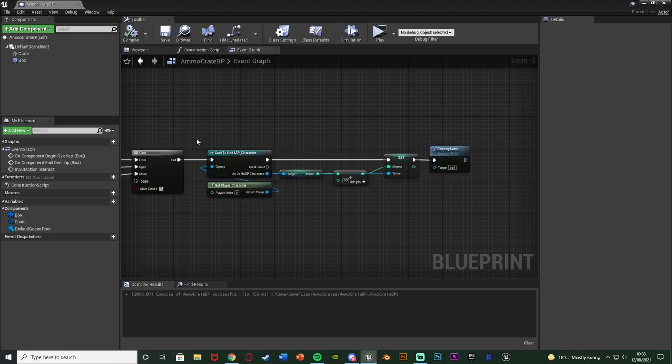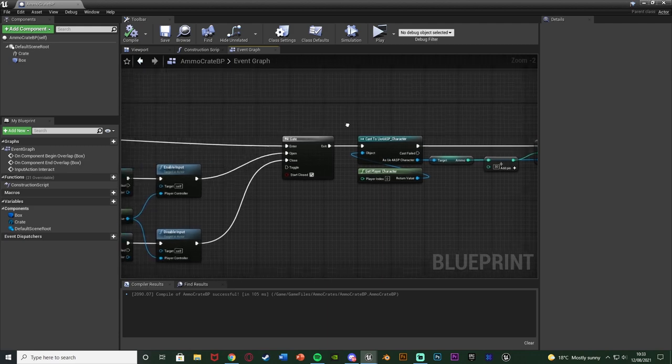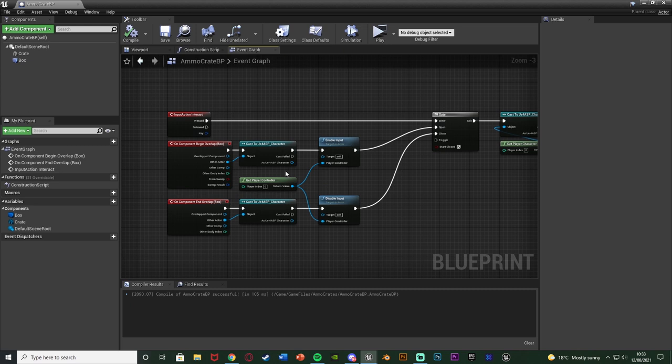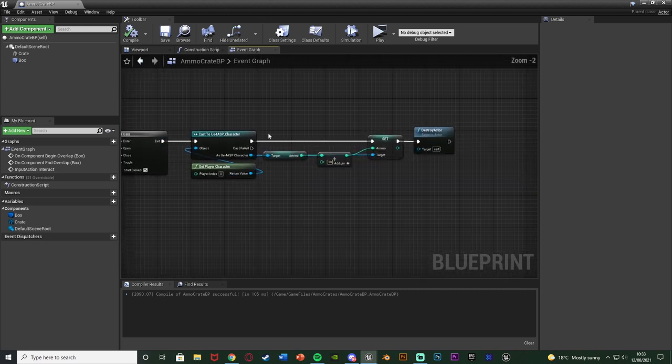Compile and save - that is now our AmmoCrate_BP set up perfectly. We can pick it up and interact with it, increasing our ammo as we do. It will only be interactive when we're close enough, and when we interact it increases ammo by 30 and removes the crate from the world so it looks like the player has picked it up.